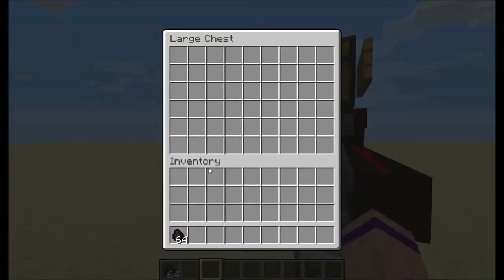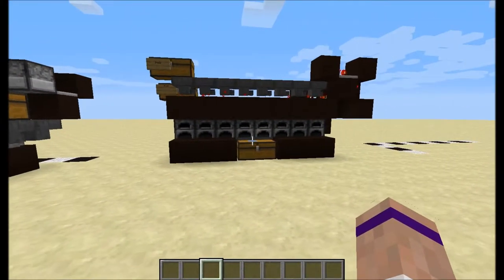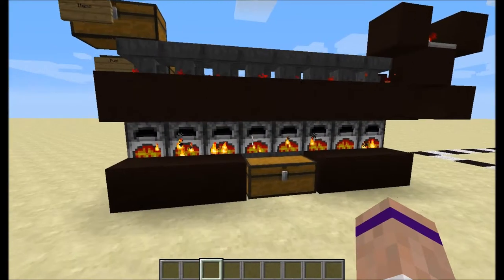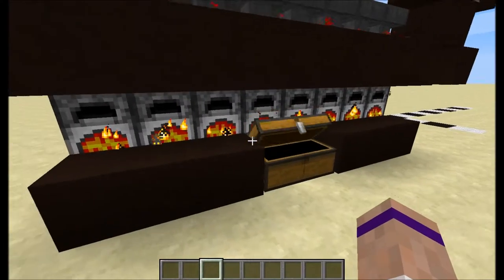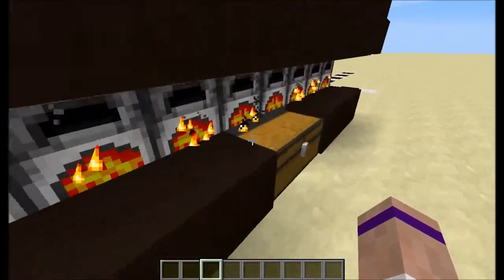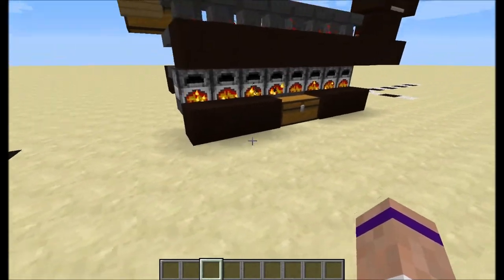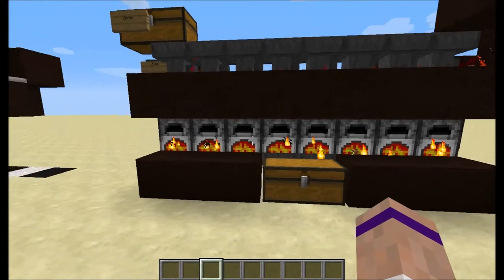Now there are eight items in each furnace. We'll throw in the fuel and watch it go — boom, they all start going at once. What this does is collect the item directly out of the output slot right here and pull it down into this chest. As you can see, we already have eight ingots.